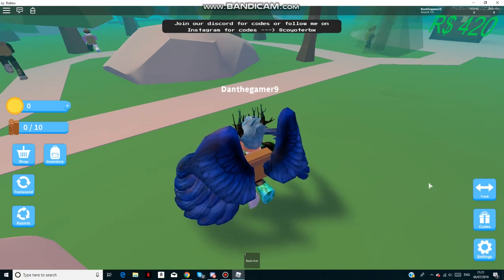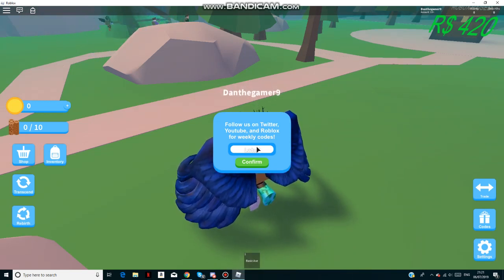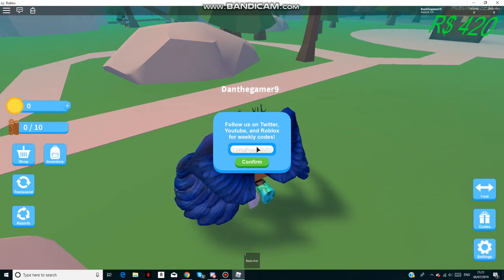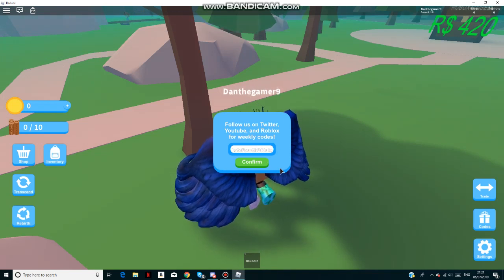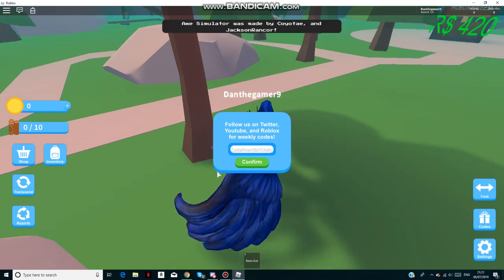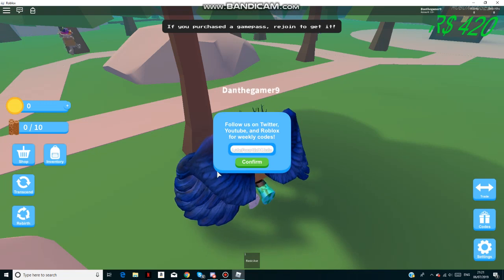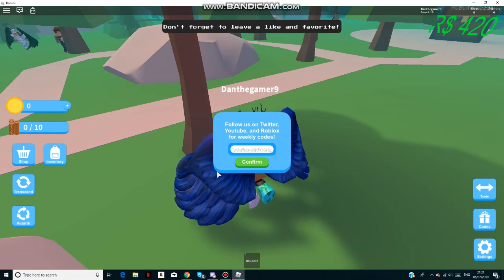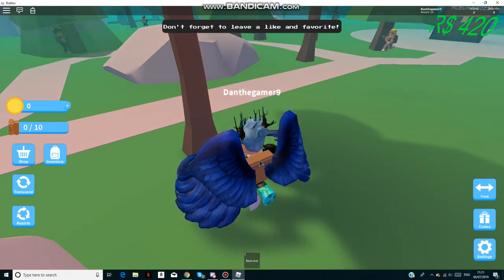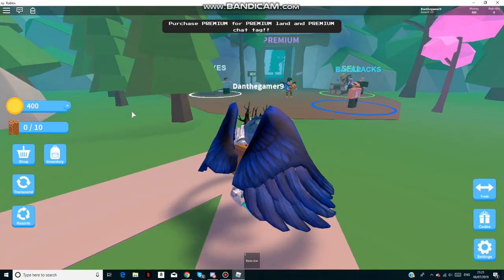If you go down to the bottom right hand corner of the screen you'll see it there. The code is 'LateJuly' - if you can't see it, it's capital L, capital L, A, T, E, capital F, O, U, R, T, H, capital O, F, F, and then capital G, J for July. If you claim that, it gives you 400 coins as you can see in the top right.